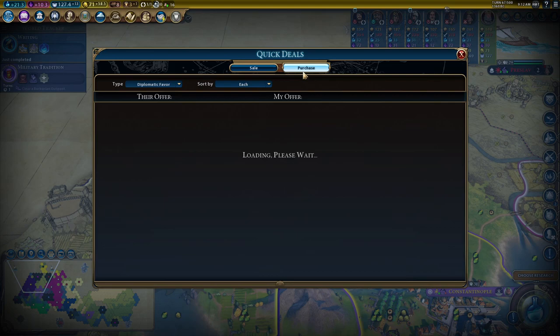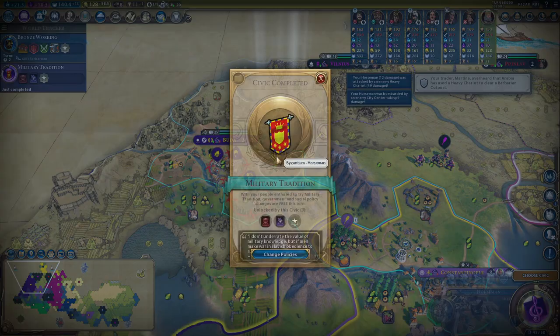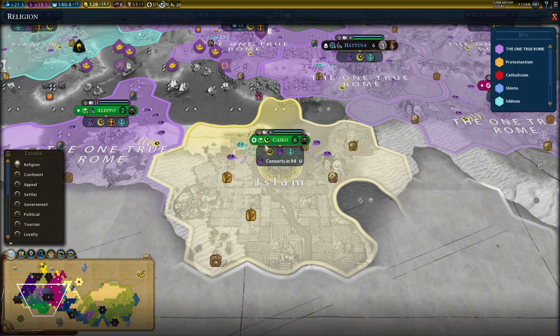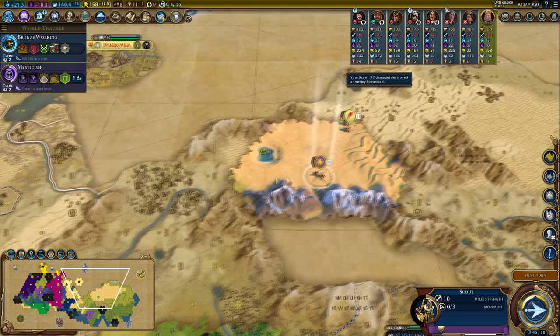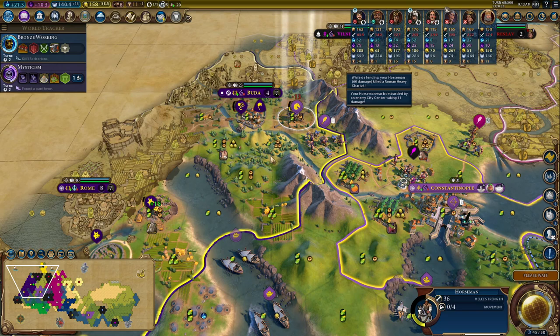This is going to be reasonably effective — look at that, my horseman actually does most of the wall damage in that city. That is nuts. Gilgamesh is still selling me diplomatic favor. Georgia have actually brought an army to the party — brilliant, thank you so much for that, because now I've got more boat attacks. Let's move this horseman and do an attack — yep, that takes the walls off. Buda is now surrounded with Crusade. Another scout kill — Rome has lost its religion! It's not long until I flip it.